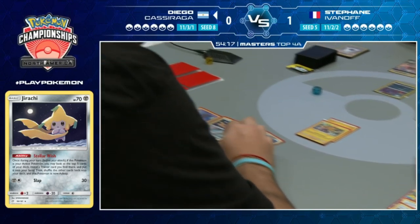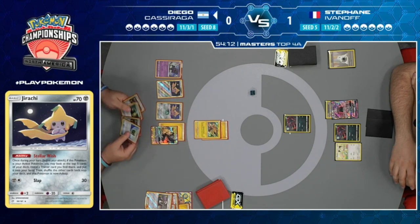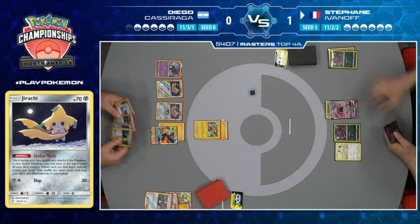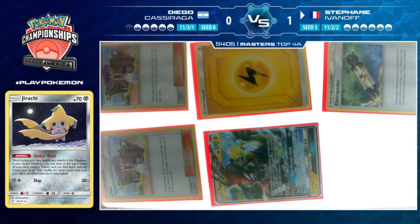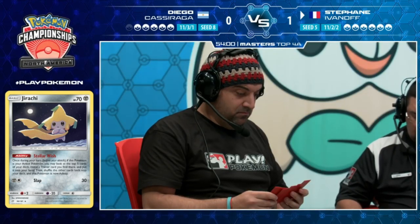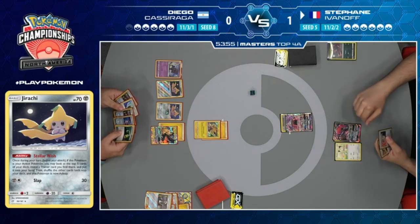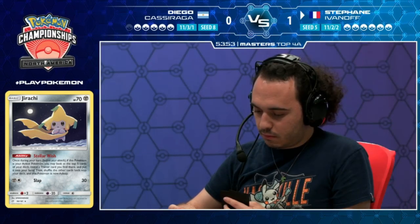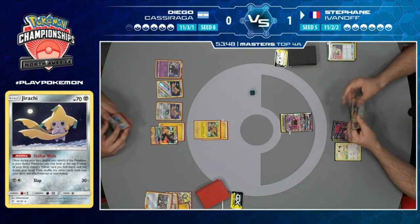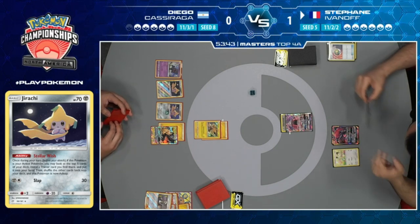Pikachu Zekrom comes down with a Lightning energy. Electromagnetic Radar doesn't come down. On Stefan's turn, he sends up the Tapu Lele and uses Energy Drive. We see the Zoroark come down, a trade at Nest Ball drawing two new cards - finds a Judge and a Guzma.